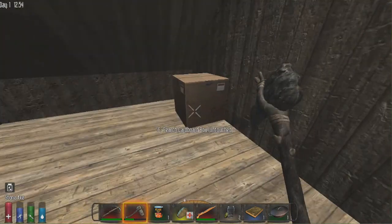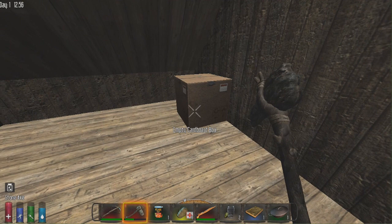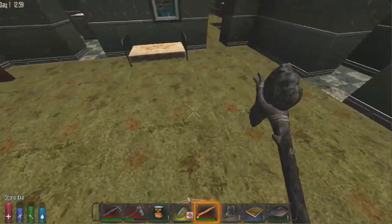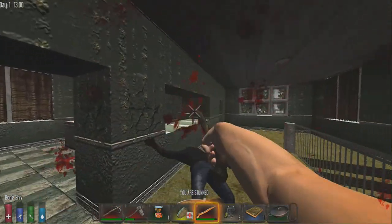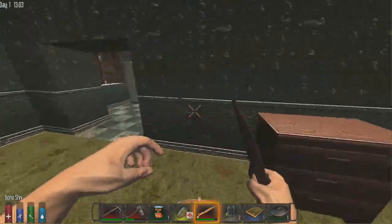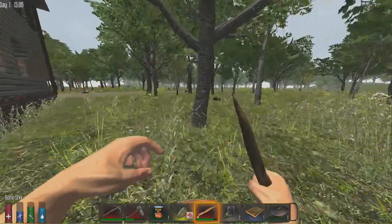A brass doorknob — whenever you get brass, turn it into scrap brass. Scrap brass is useful for making bullet casings. Let's deal with these zombies — getting stunned makes you walk a lot slower. There are quite a lot of zombies around here and this place is getting demolished, so it looks like we won't be living here, which is fine because I like building my own homes anyway.